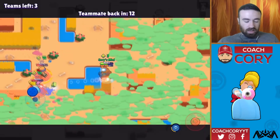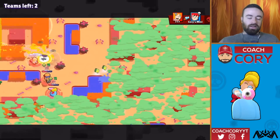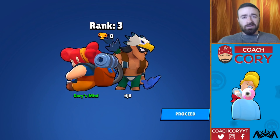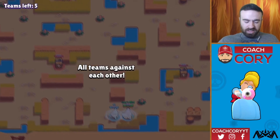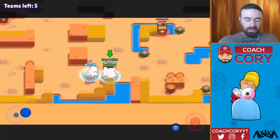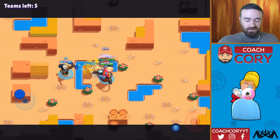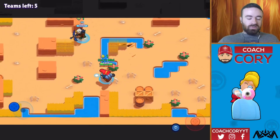Oh god, Jesse. Both of these teams here — this is so bad. I really needed that third team to come over. At least we didn't lose any trophies though. Oh, we're still going with Bo. I'm kind of liking having Bo — we don't have a lot of damage, but we have a lot of range and a lot of scouting. I feel like this is a safe team. We can play our way into good situations with this team.